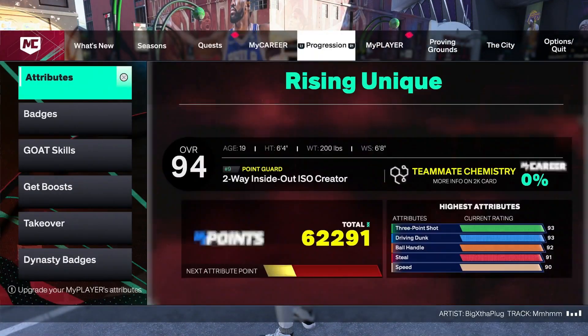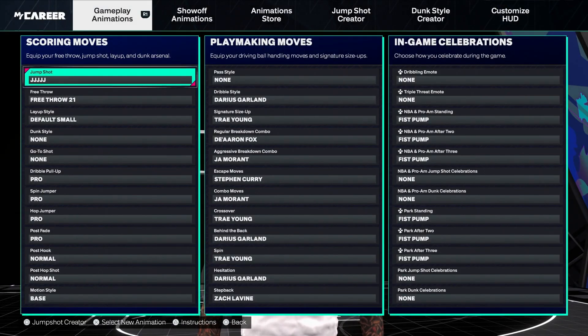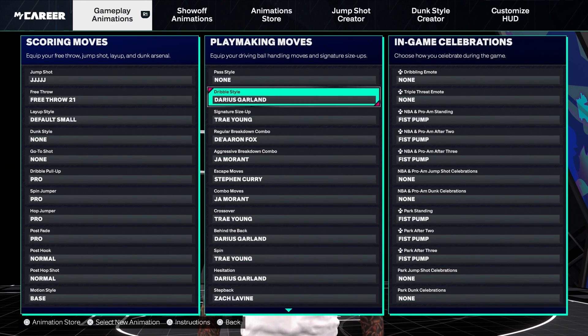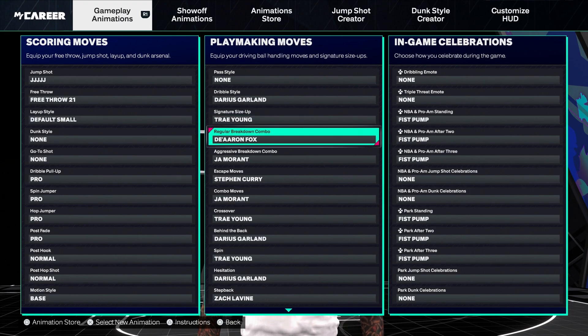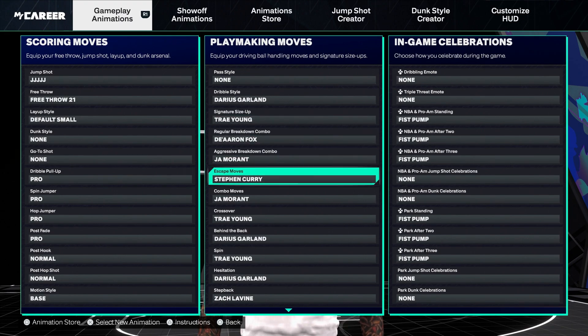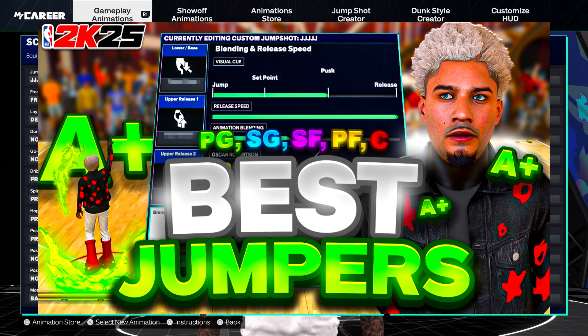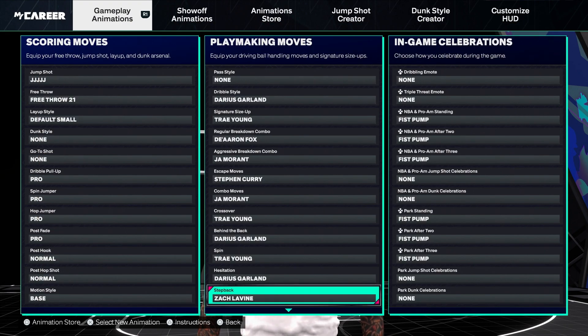First off, I'm going to show you guys my dribble moves right away and get straight into the tutorial. These are my dribble moves for my 6-4. Dribble style is Darius Garland. Seeked to size up is Trae Young. Regular breakdown combos — De'Aaron Fox. You guys get the gist — just copy all these moves, because these moves are literally so good together, it's just absolutely insane. If you guys want my jump shot, I posted a video on that yesterday, so make sure you guys go check that out. I also put a ton of other jump shots for every build, height, and position.